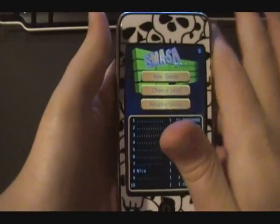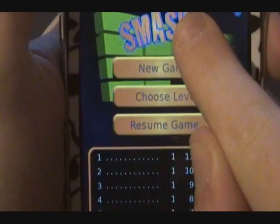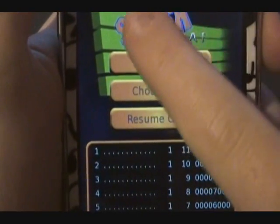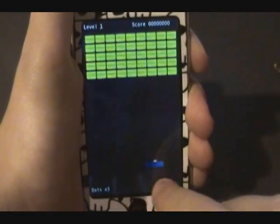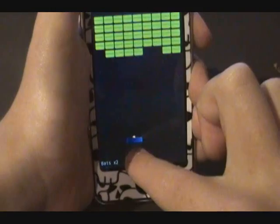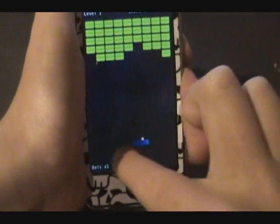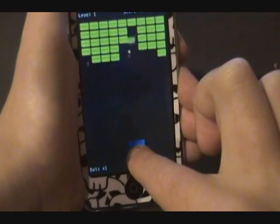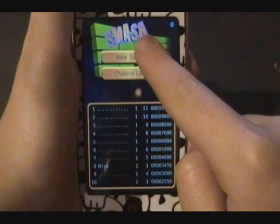Smashback is another brick breaker game for the iPhone and iPod Touch. Here you got your menu: new game, choose level, or resume game. Let's go into new game. It's a brick breaker game. You move around with this, unlike some other brick breaker games in the App Store which allow you to use the built-in accelerometer to control your paddle, which I would have liked a lot better because it is kind of a hassle. Sometimes, as you can see there, I cannot really get it.